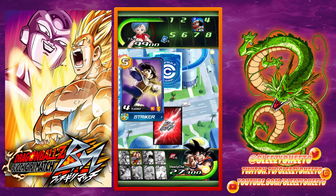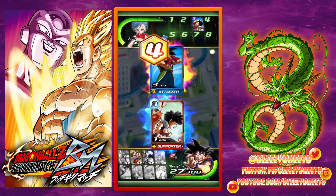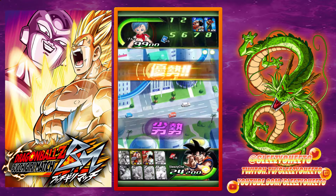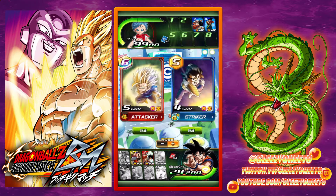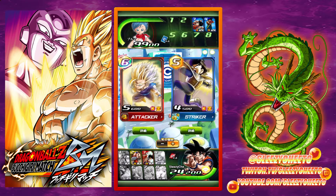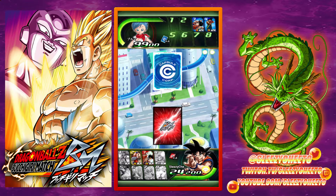As you can see, these cards have types. There's supporters, bombers, strikers, attackers, and boosters — but that's not all the types. So let's run back through the typing again. We have supporter cards, booster cards, bomber cards, strike cards, attacker cards, jammer cards, and defenders. Each card has a type, but those types don't really affect much.